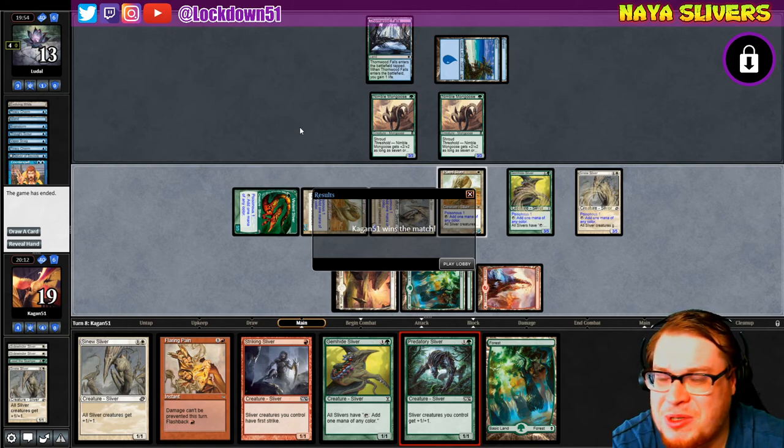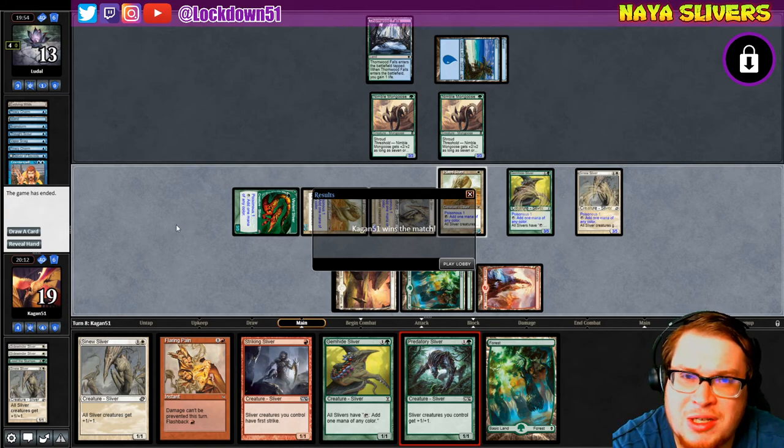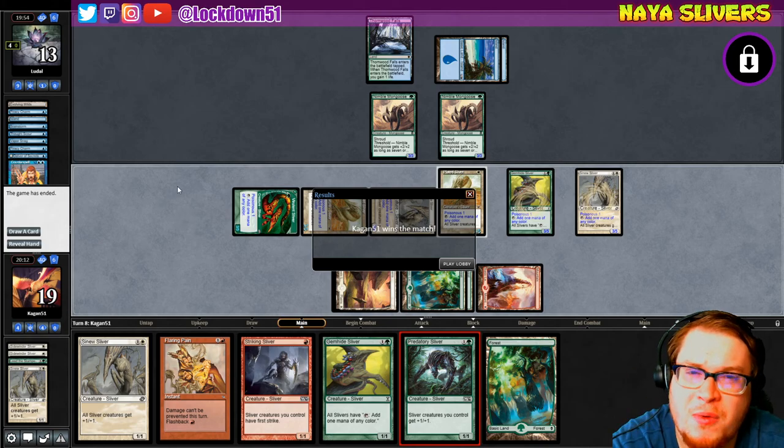Hopefully you guys enjoyed that matchup — interesting little Simic build they got going here. I'll find a nicer name than UG trash, I promise. Leave a like, make sure to subscribe for more Naya Slivers and more fun. Tomorrow we've got a Call of Duty video coming out; stay tuned for that. We'll see you on Sunday for a Sunday booster cracking into Force of Will. See you in the next video!